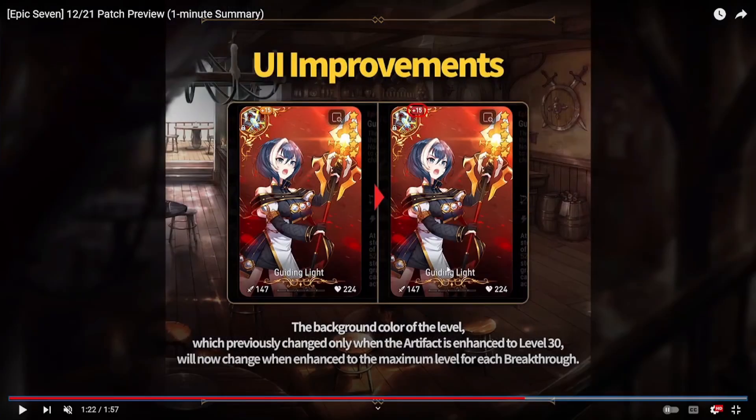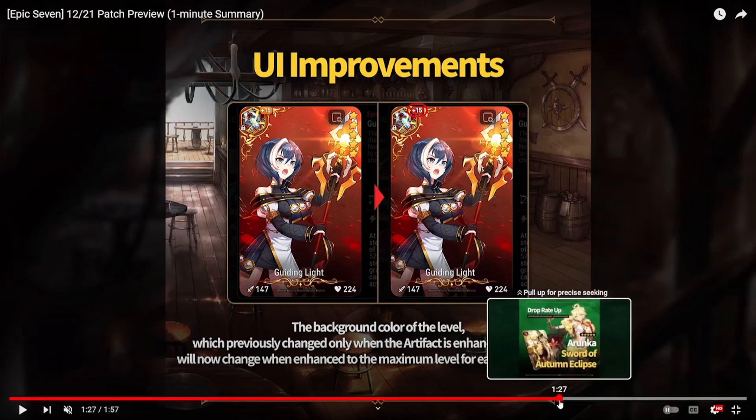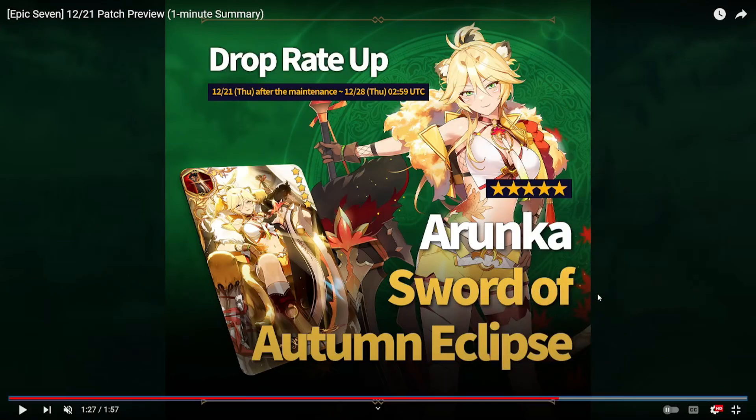For UI improvements, the background color of the artifact level is changing. Before it'd be orange if not plus 30, but now if you have zero limit breaks and it's at the maximum level for that limit break, it'll show red. It'll make it easier to see which artifacts aren't maxed out — a small UI improvement but okay.